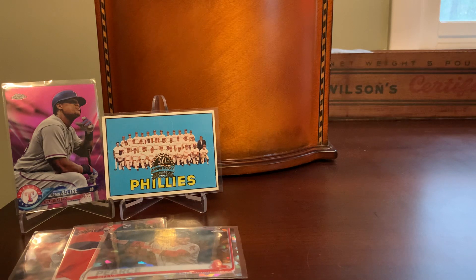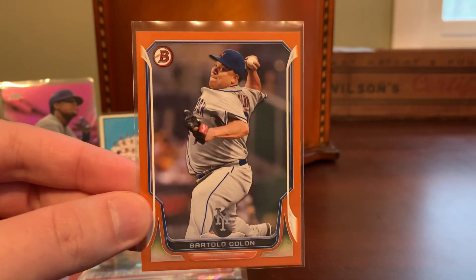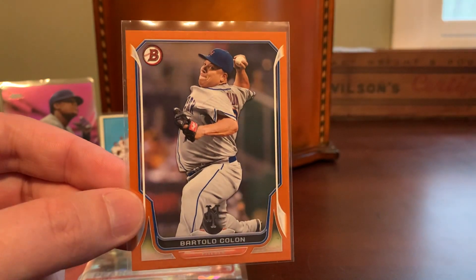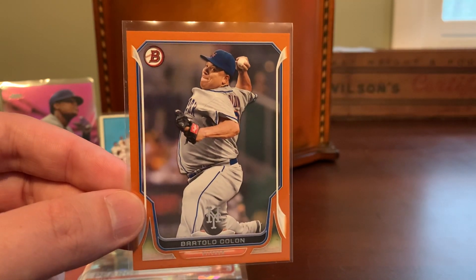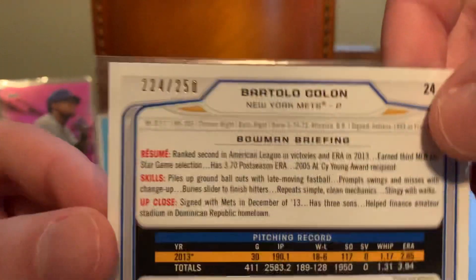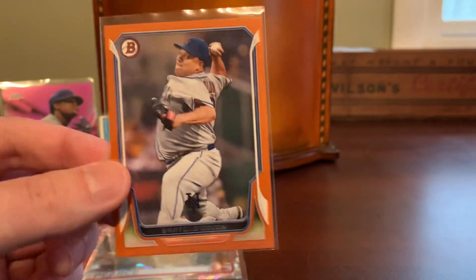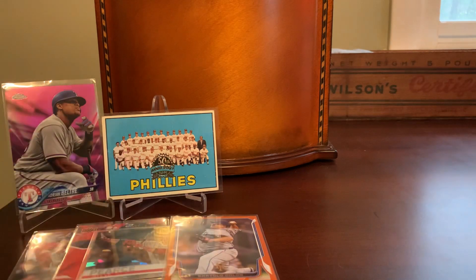Here's a big sexy card. I've shown some Bartolo Colon cards in the past and have another one here. This is a 2014 Bowman Orange. I liked that he was on the Mets at the time, and the orange is definitely a team color matching card for the Mets. This was like 50 cents and is numbered out of 250. I really just have a small kind of side PC going of Bartolo — not a main focus, but I do browse for his cards from time to time just because he was so fun to watch.